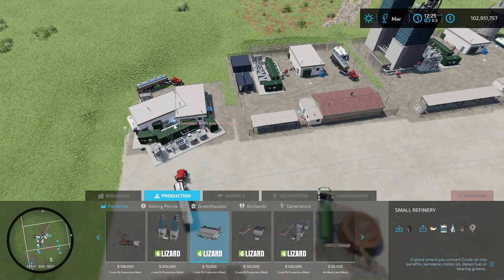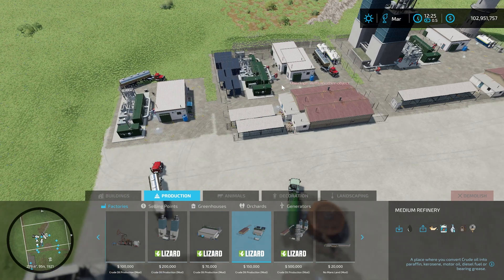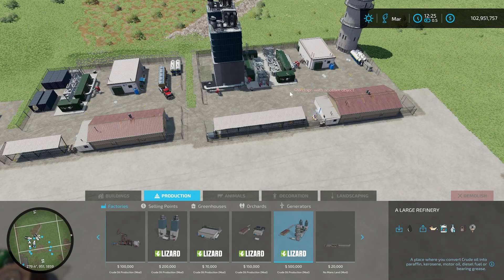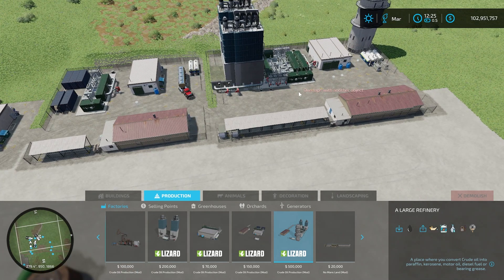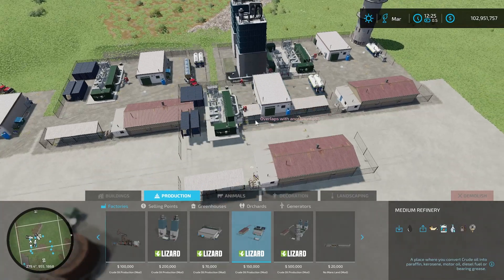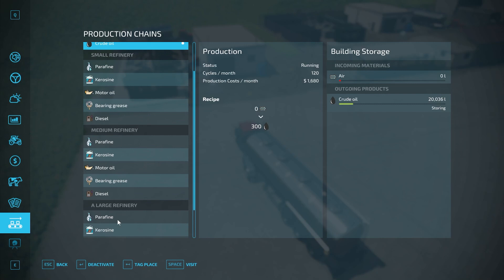The medium refinery is 150,000 dollars and looks more refinery-like. The large refinery is 500,000 dollars and takes up a lot of space. I would actually not recommend the large refinery — I think you'd be better off placing two medium ones because it's cheaper and you can produce a fair amount as well.